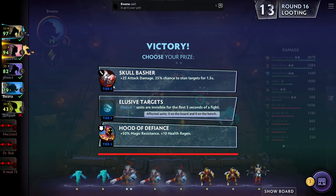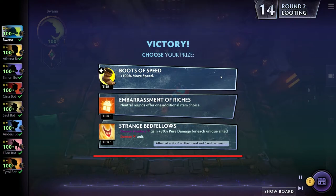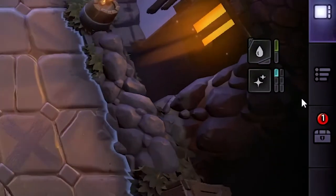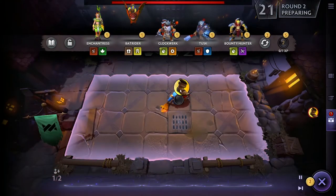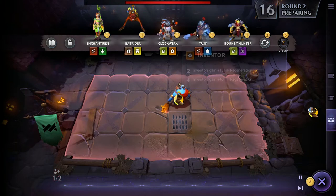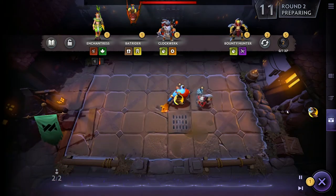Pay attention to loot rounds because every fifth round is a loot round, so you can look forward to getting loot to put on your characters. The UI in Dota Underlords gives you a great indicator when your loot is not equipped — once you get an item from a loot round it goes into your inventory. If you see the right side flashing with a number, that means the loot is not equipped, and you need to drag and drop it from your inventory onto the character on the board.